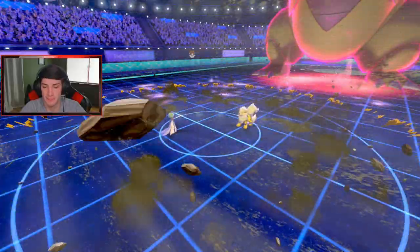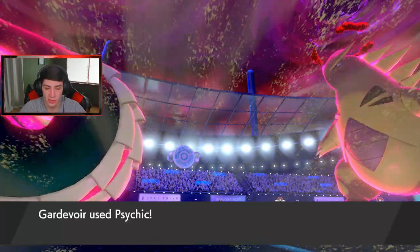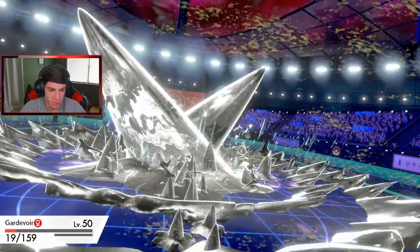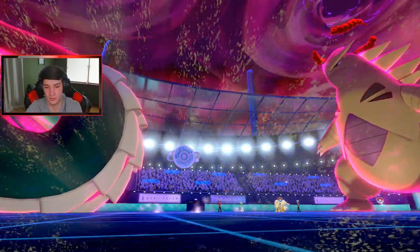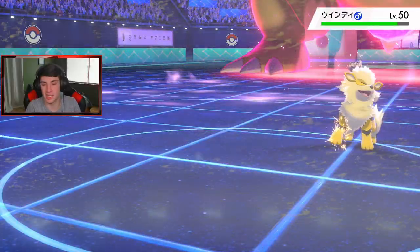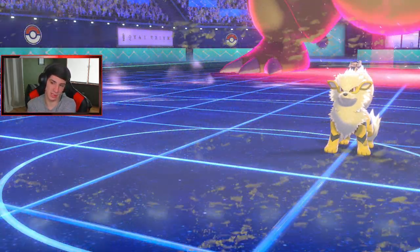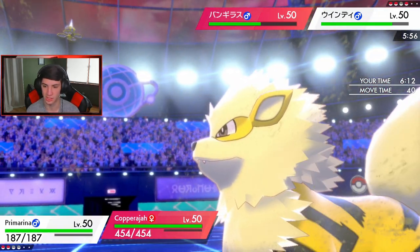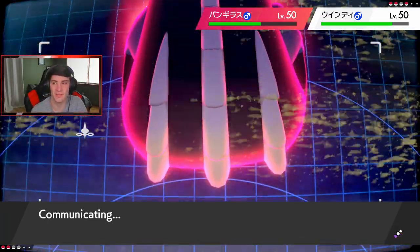We're going to pull out Primarina - that's our final spot. Liquid Voice can do some nice damage on both sides. I'm definitely dropping a G-Max Steel Surge. I'm going Primarina in and dropping a Liquid Voice Hyper Voice right there - should do some big damage, possibly take out Arcanine. We have the Life Orb and we are very slow in Trick Room, so I'll just go Hyper Voice and roll out with G-Max Steel Surge.